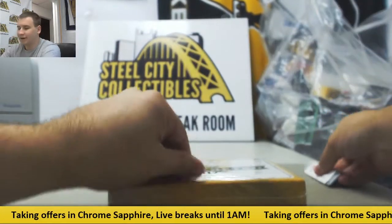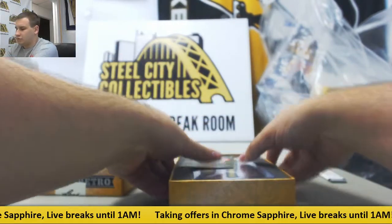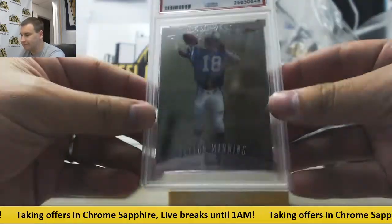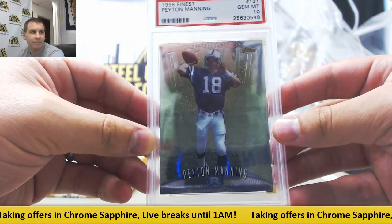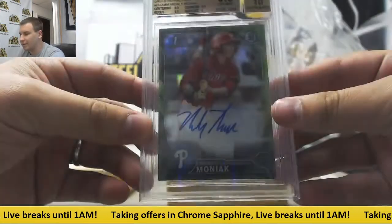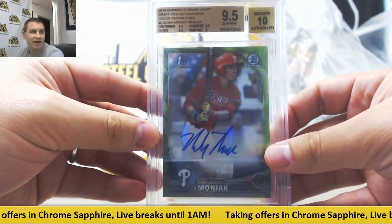Last box — it's the heavy box. We have Cody Bellinger acetate. This is a decent one: 1998 Finest Peyton Manning rookie, Gem Mint 10. Pretty sure that's a pretty decent card — nice Gem Mint 10 Manning rookie. And the other card is pretty nice too: 2016 Bowman Chrome Draft Green Refractor Auto Mickey Moniak, 9.5 gem with a 10 auto — 9 on surface, 9.5 on everything else. Serial numbered 91 of 99. Nice final box there.